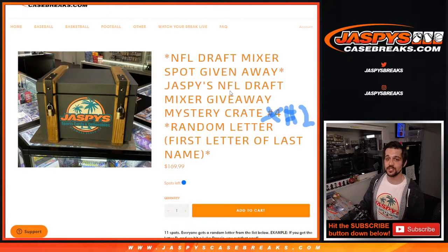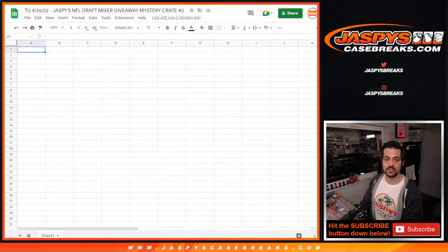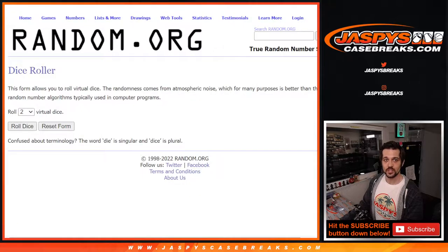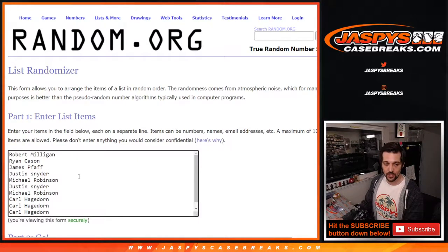We're giving away one spot into the NFL Draft Mixer. Let's start off by doing the random teams here. We're going to roll two dice, we're going to see what number and what letters you get and where the teams land. We got one and three for four.